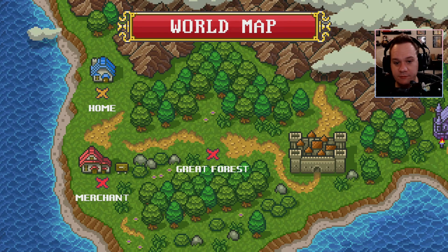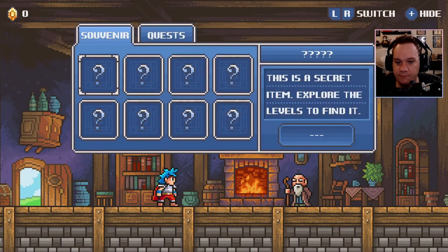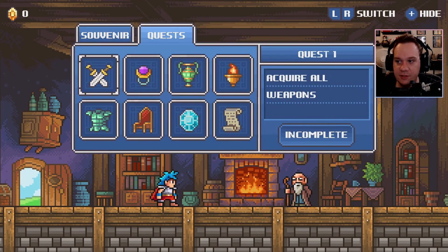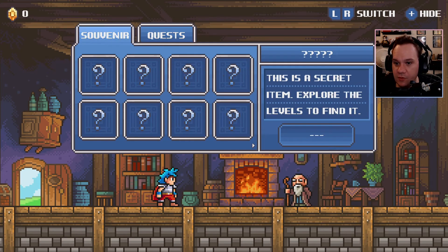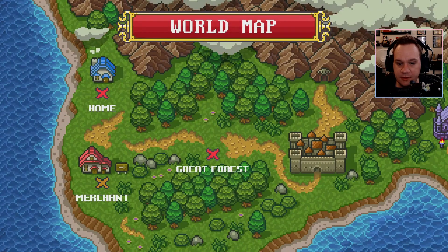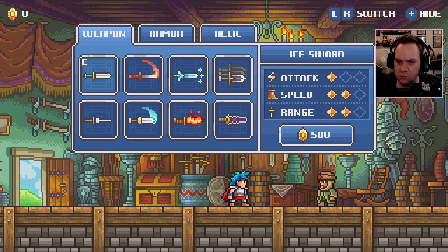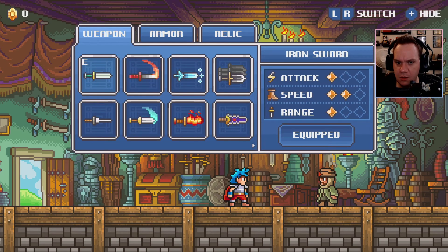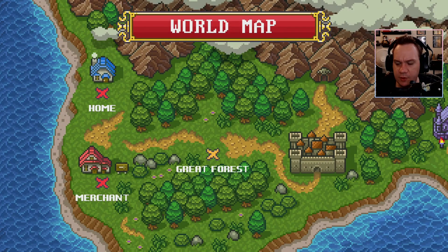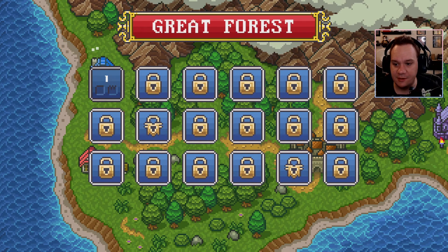So here's the world map. I can select some X's here. So that was my home, this is where Grandpa lives. We got souvenirs, we got some quests to acquire everything in the game. There's a merchant — we can buy things. I don't think we have any money; we have zero money. This looks kind of straightforward, like Monster Boy in the Cursed Kingdom. I like these little light art RPG elements here.